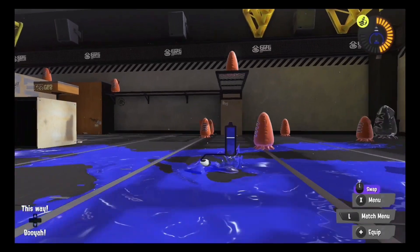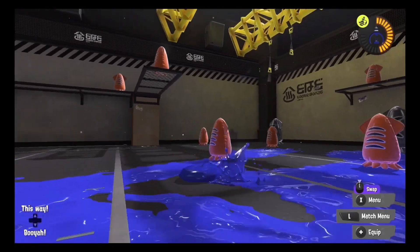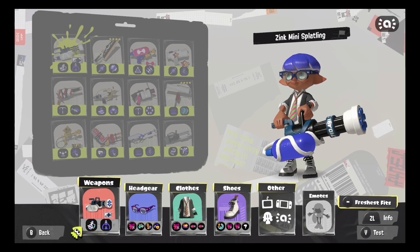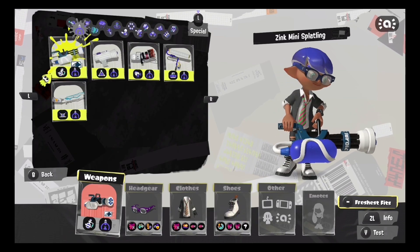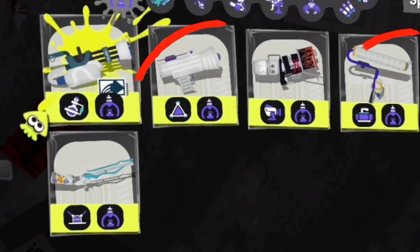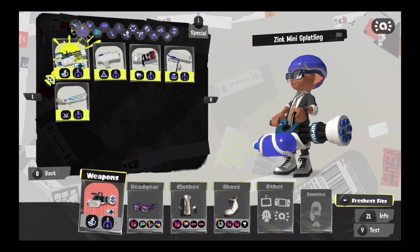Today we're gonna keep the Chill Season hype going with a weapon a lot of people were anticipating when it was announced. We're gonna use the Zinc Mini Splatling, or Zimmy for short. Before this weapon, the only big bubbler weapons that existed always lacked one of two things: the ability to paint, or the ability to reliably get a kill within the bubbler. But now with the Zimmy, it's able to do both, which is huge.